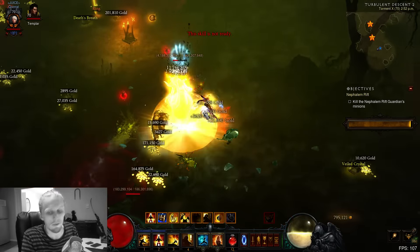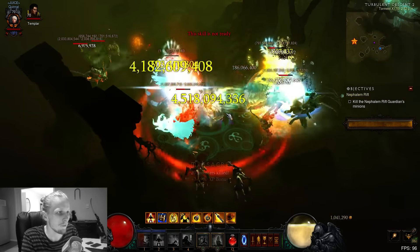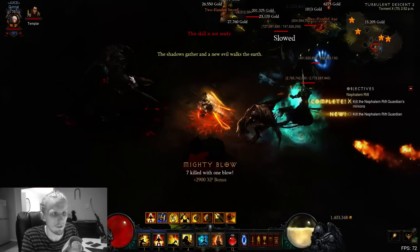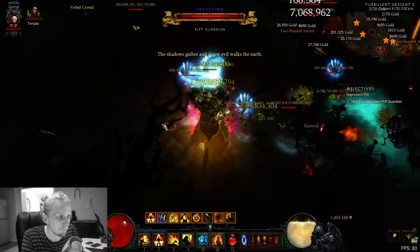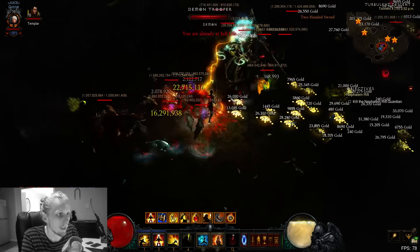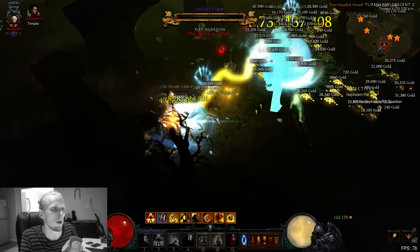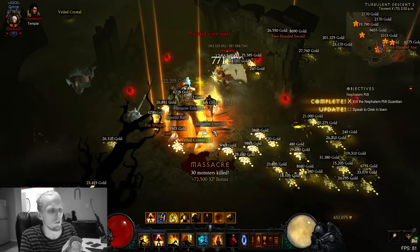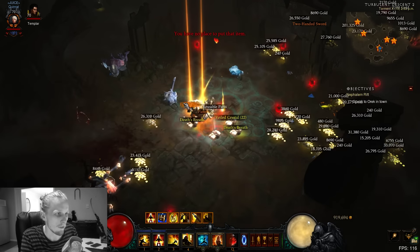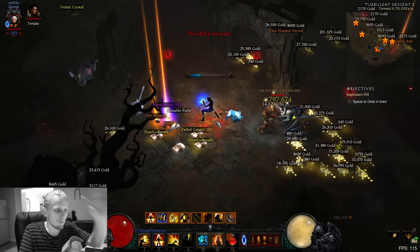The build does lack a tiny bit of single target - you'll see when you get to the Rift Guardian. I'll show you a cool little trick: I wait for the Convention of Elements - it's lightning damage now, now physical, now cold's coming up. Cold damage Exploding Palm - boom! That was using Convention of the Elements; I waited for the cold to come up and it multiplies my damage by 200%, basically one-shotting the Rift Guardian.